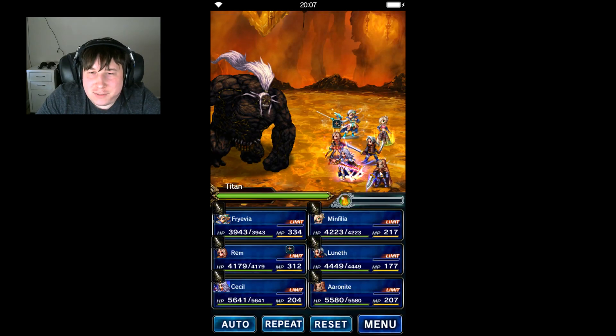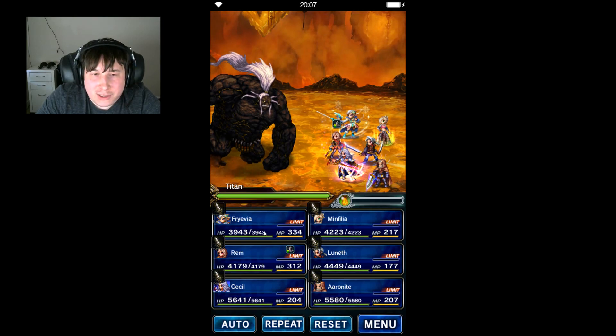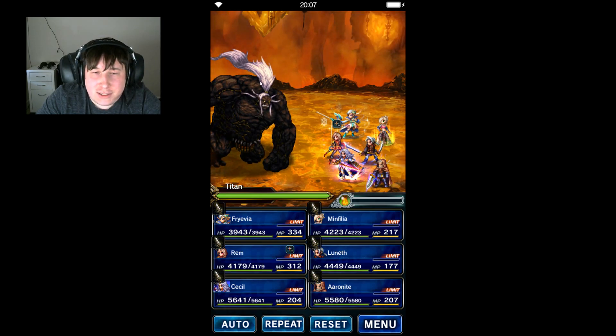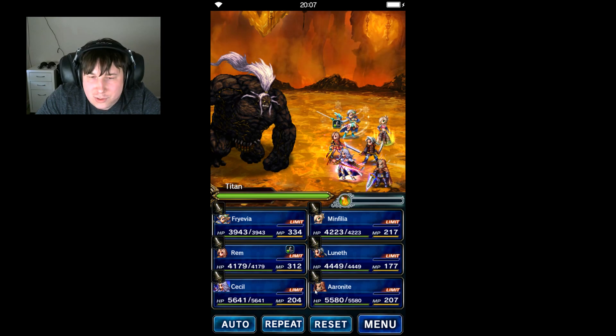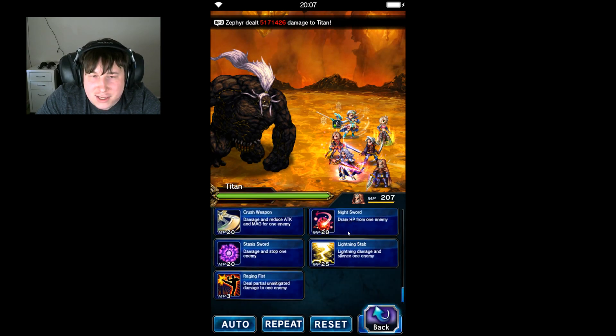I have access to some better people, but all you really need is an Orlandu to throw down some breaks. The main strategy here is you need to break Titan's attack and magic, and you want to buff your defense and SPR at all times. So the first thing we'll start off with is an attack and magic break.